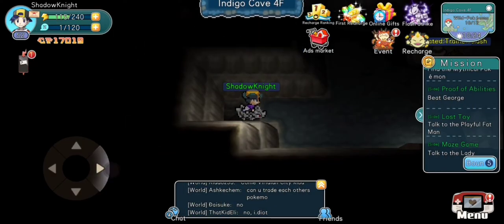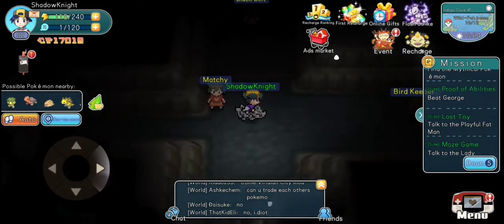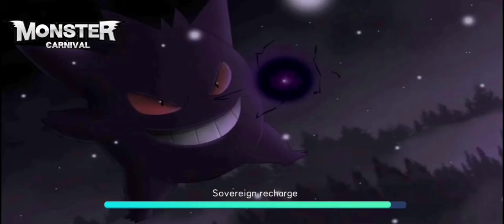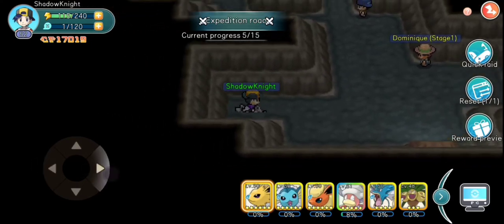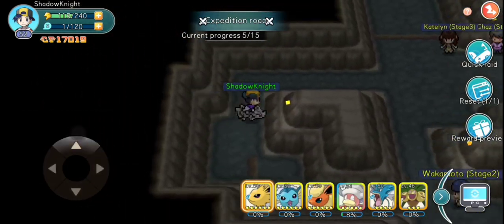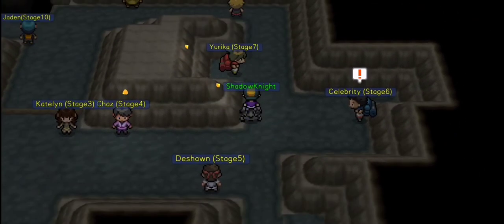Looking around on the fourth floor, you might actually recognize it because this floor is actually exactly the same as the expedition cave. So yeah, this floor is exactly the same as the expedition cave. So if you've completed it, you should already know the layout for this floor.